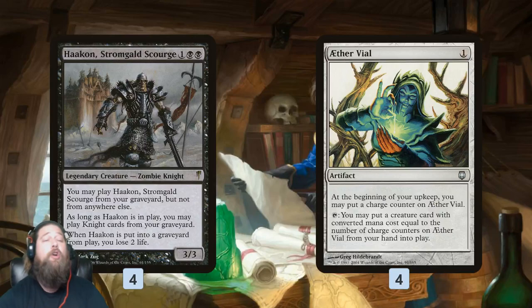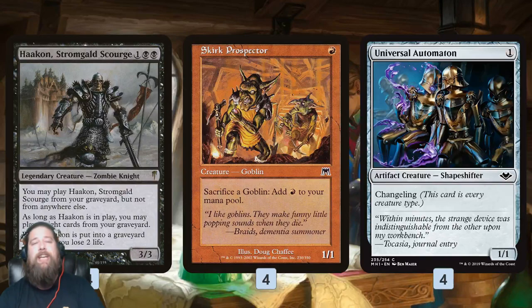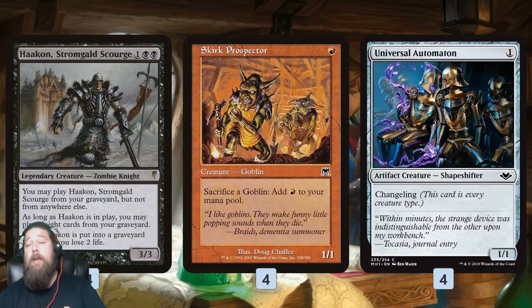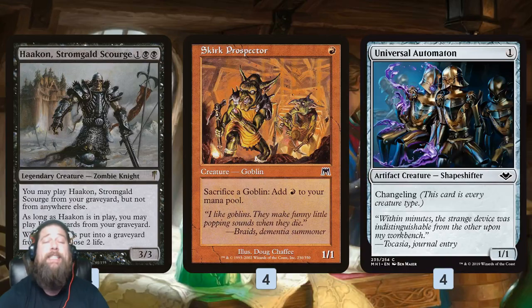So let's assume we get Hakann on the battlefield, either by getting it in our graveyard or with Aether Vial. How does Hakann win us the game? We actually have two different infinite combos. First off, we have Skirk Prospector and Universal Automation — combo number one. Skirk Prospector lets us sacrifice a goblin to add a red mana. Universal Automation is just a 1/1 changeling colorless for one mana, but the trick is Universal Automation is both a Knight and a goblin. So with Hakann, we can cast Universal Automation from our graveyard.